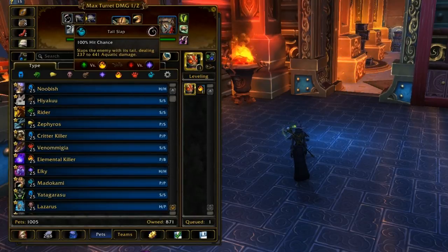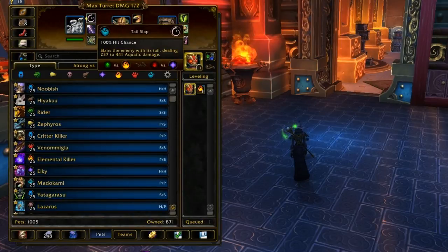For these you can either take Tail Slap or Deep Bite — they're both situationally useful. Tail Slap is usually the safer choice because it does random damage: it either does a tiny bit or a lot, ranging from 230 to 441. 441 is a lot; 230 is kind of weak, and I usually hit on the low end, so I don't like using it.